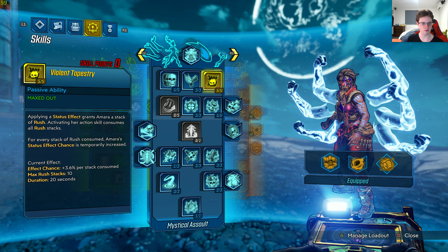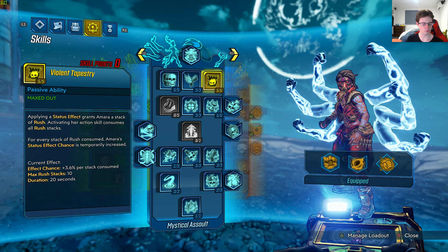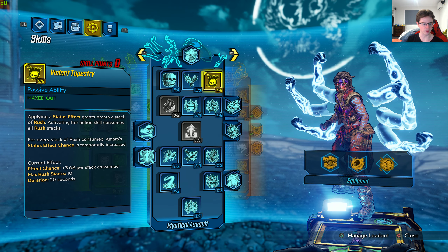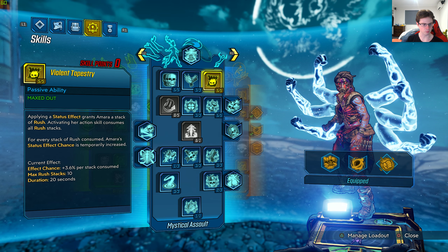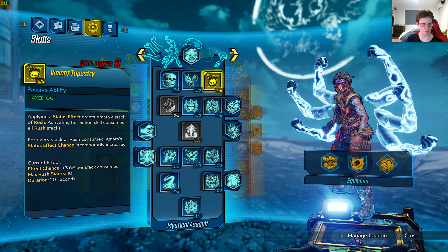Applying a status effect grants Amara a stack of rush. Activating her action skill consumes all rush stacks. Effect chance: 3.6% per stack consumed. Max rush stacks: 10. Duration: 20 seconds.